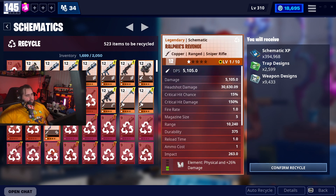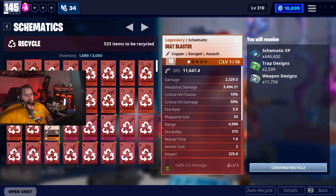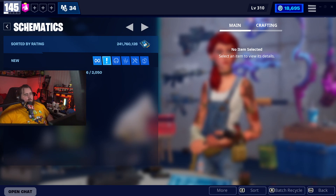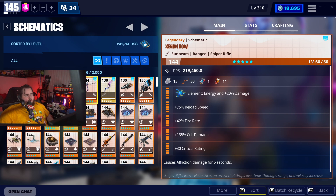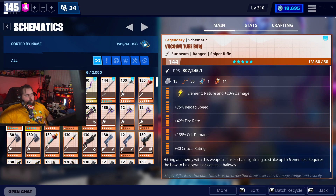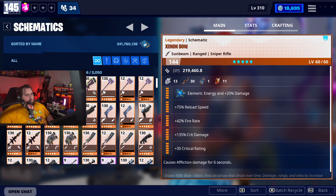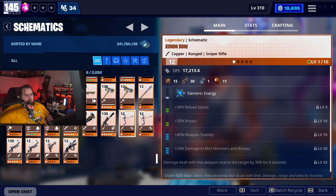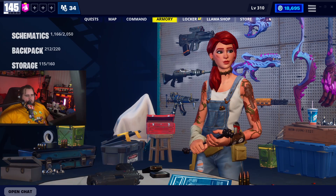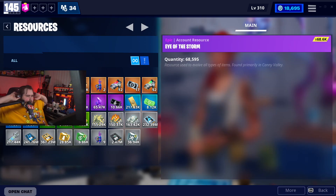I got a Zeon Bow out of one of them — I wonder what the perks were. We're going to recycle everything because I don't need any of those weapons. I've done videos on all of them and have multiple copies. I sorted by name to find it — it's favorited so it's at the bottom. They're both Snare so I wouldn't upgrade them anyway since it's locked energy.